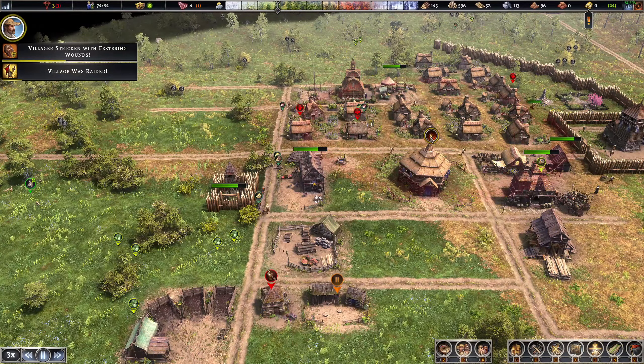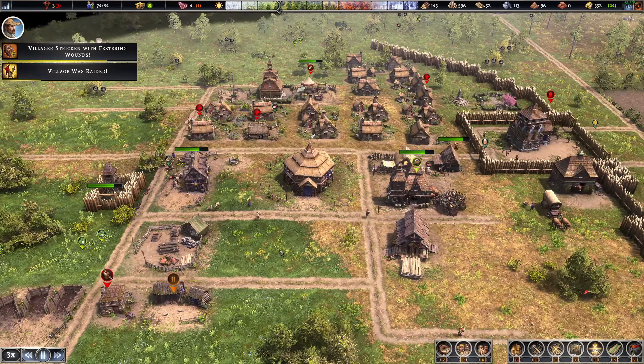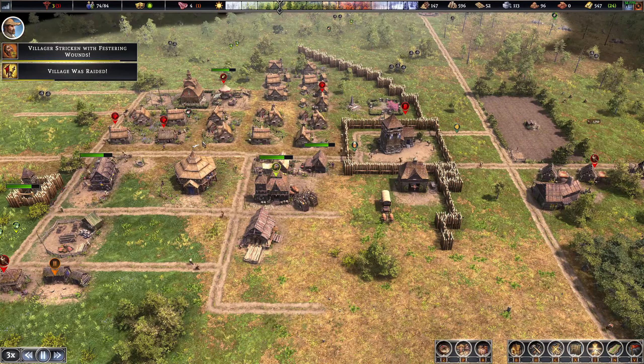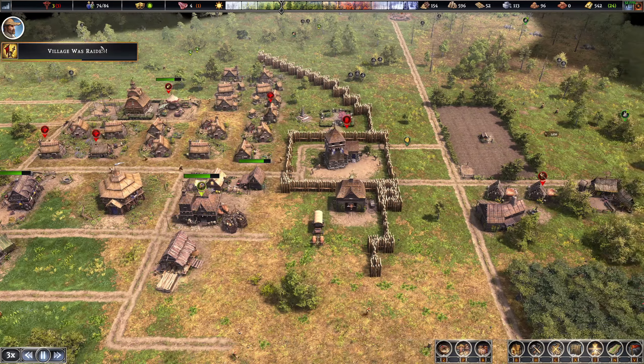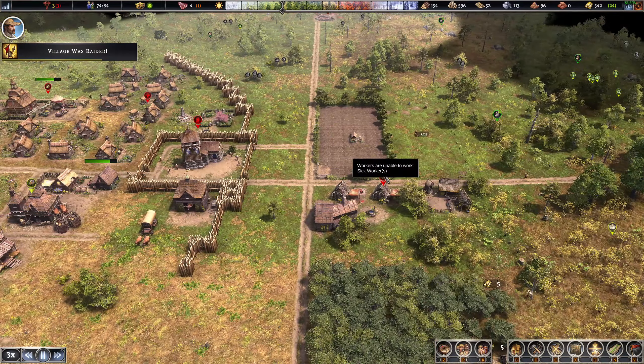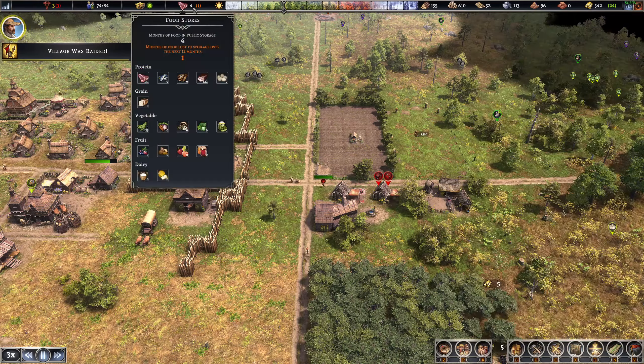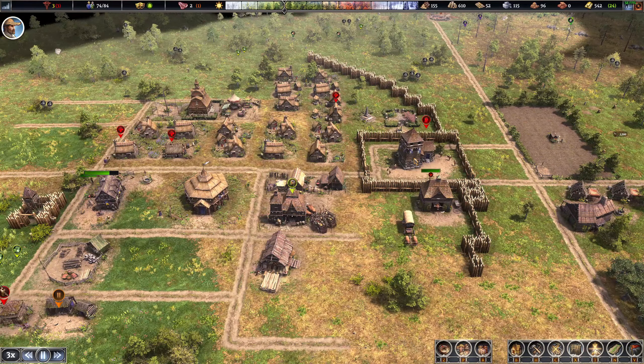Defense held — killed all of the raiders and they got nothing! Eight raiders for 74 people is really low; I'm used to like 30 or 40 at that population on harder difficulties. This worker is sick — I'm going to fire him and rehire him. You can't have your smoker not working. Let's get a soldier in the barracks.